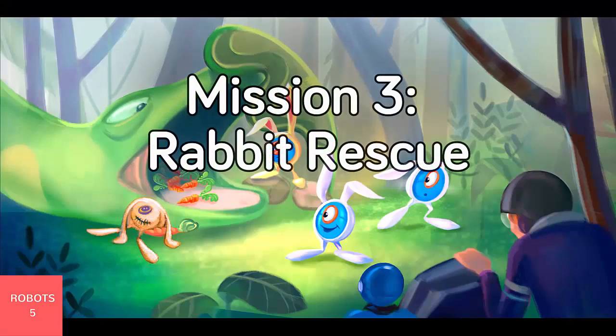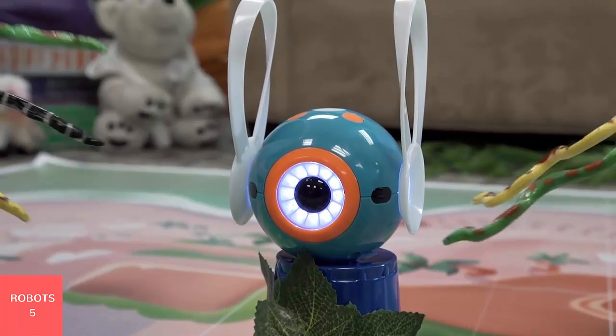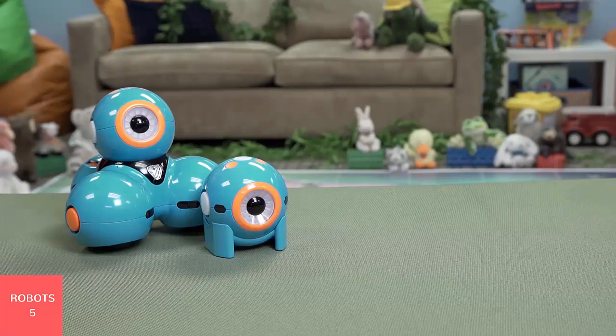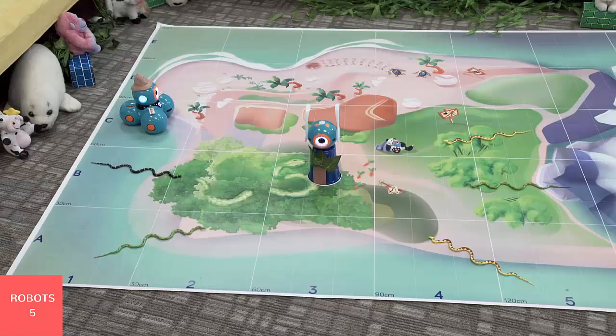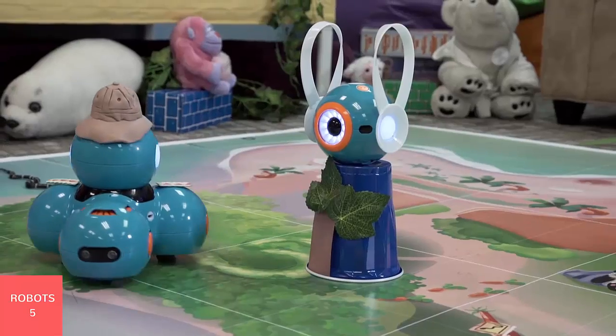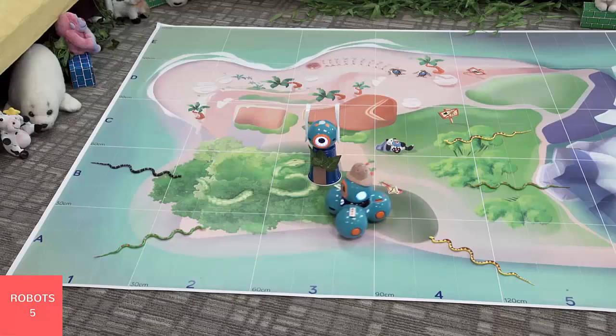Mission three: Rabbit Rescue. Dash's next stop is the forest to save a rare species of bunny called the one-eyed round-bodied blue bunny, who is being threatened by a rapidly growing invasive species of pythons. Help Dash create a conservation area so that the bunnies can frolic without fear. You will need Dash, Dot, one solo cup, and a tablet. Put one cup upside down at B3 and put Dot on top — Dot is the bunny. Start Dash at C1, make Dash orbit around Dot's cup at least three times. Make sure Dash doesn't disturb the bunnies.